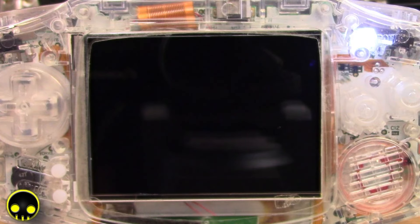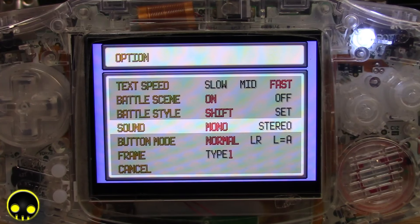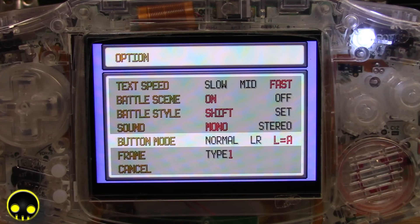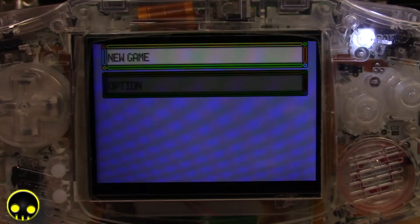Let's check our options real quick — I'm gonna set it to fast and L equals A. Let's pick a different frame here. Oh, multicolored, all right. New game.